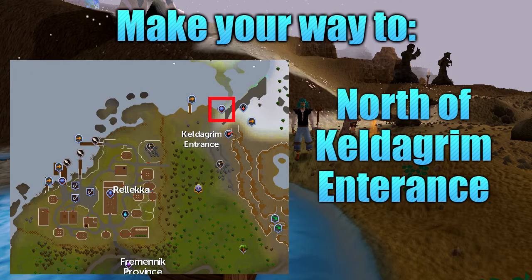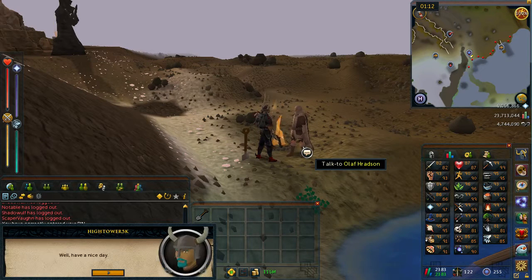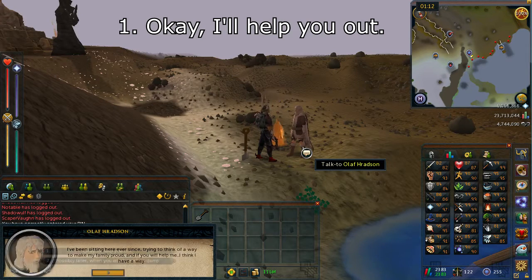To get this quest started you want to make your way to north of Keldagrim entrance, just northeast of Rellekka. The best way of getting here is using the Rellekka lodestone, which is just located to the east of Rellekka. Once you get to the quest start point, go ahead and talk to Olaf. When you get the option, select option number one: 'Okay, I'll help you out.'